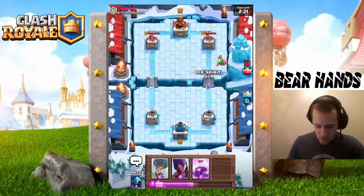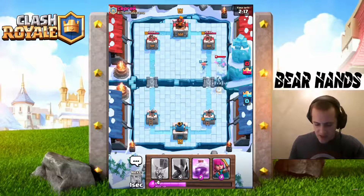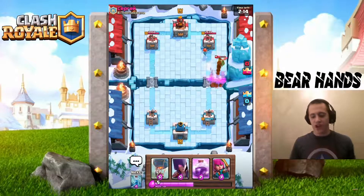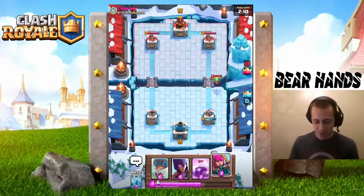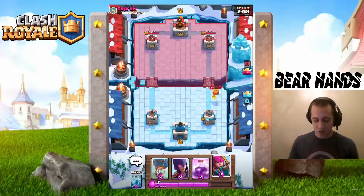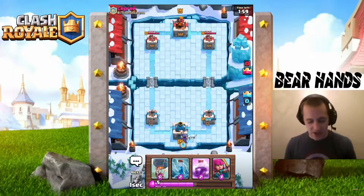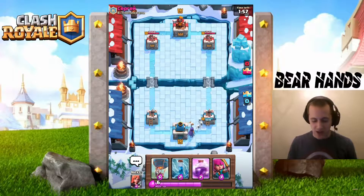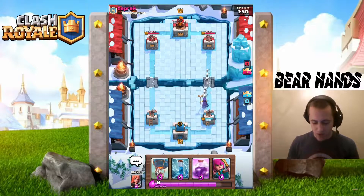There's a Dragon — I throw Ice Spirit and Minions down, which allows the Dragon to retarget onto my Minions. Really poor play right there; we should take out the Dragon without him getting too many hits. Then we're going to do a slow push with the Witch in the back. He's tacked on a little more damage than I have, but that's okay — we know what he has.